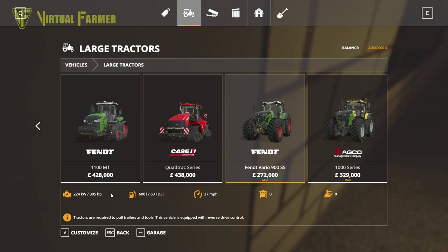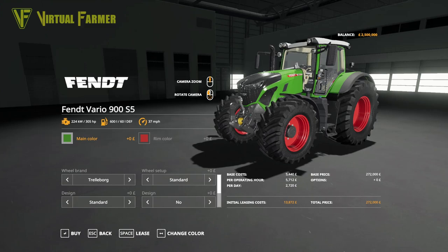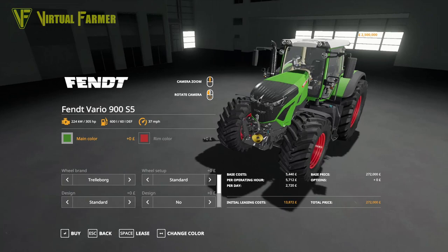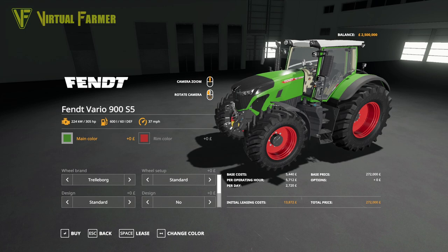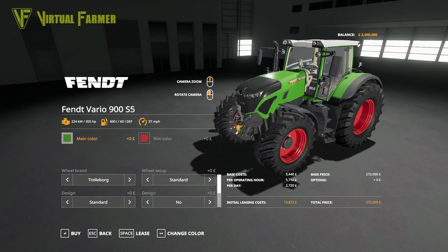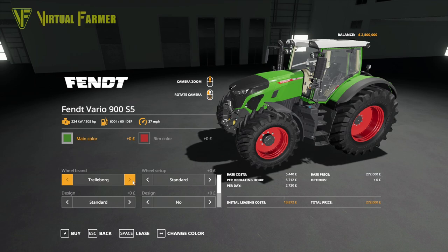The first tractor is a Fendt Vario 900 S5 at 272,000. With our DLC we actually don't need more than about 300 horsepower, so this is going to be the biggest tractor we have on the map. It is a prototype version of the 900 Vario based on the 1000. This tractor does exist in real life — I checked.